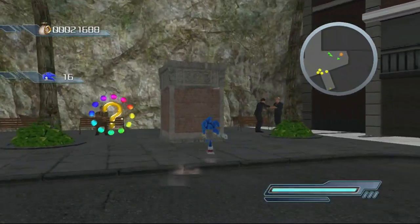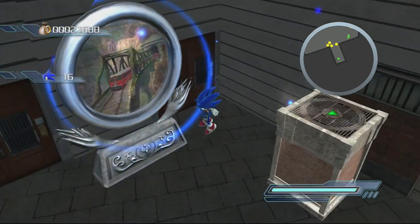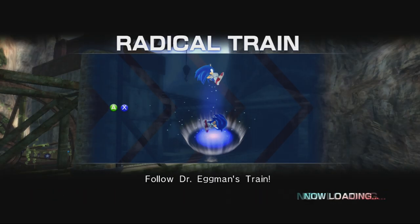So we can't just walk through — we've got to use the bounce bracelet to get in. Alright, so here we are: Radical Train. Follow Dr. Eggman's train. So yeah, we can't hang about in this one.